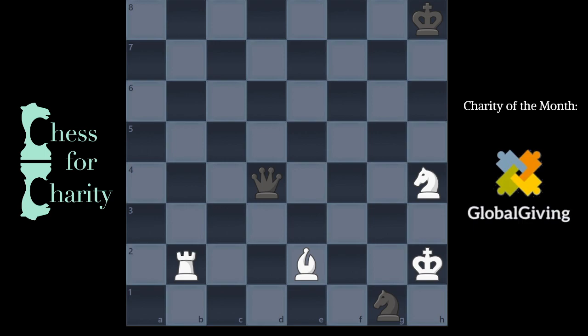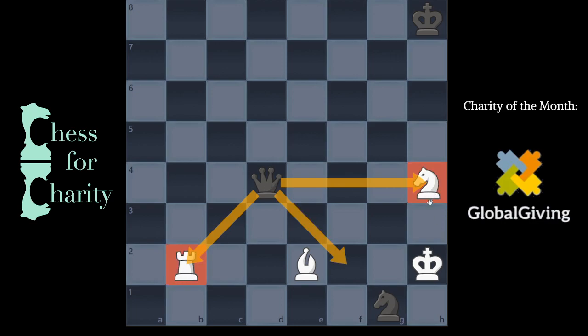Okay, so let's take a look here. Currently, the black queen is attacking a lot of stuff — threatening a check, threatening the rook on b2, the knight on h4. Even this knight is threatening to capture here, and then after the rook recaptures, you win the knight. So there's a lot going on here. So if you're white, what do you do?